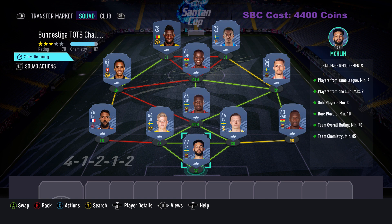You can use any league you want, but you need to have only 4 players from the same club. You don't need to have 9 from one club — it works fine. There's no loyalty or position change needed, and everything is correct as you can see. You only need 85 chemistry, so just get players from the same league, same nation, and some from the same club to get strong links. And that's the Bundesliga Toast Challenge.